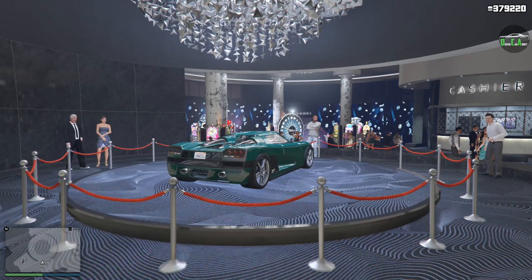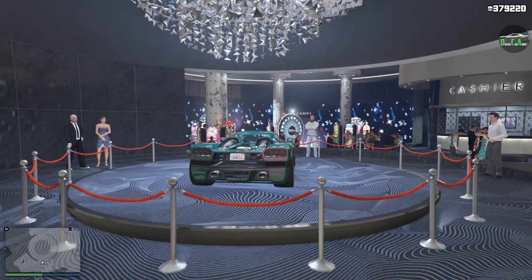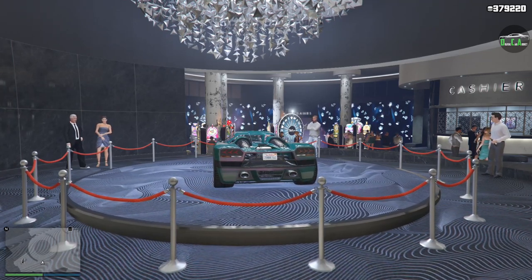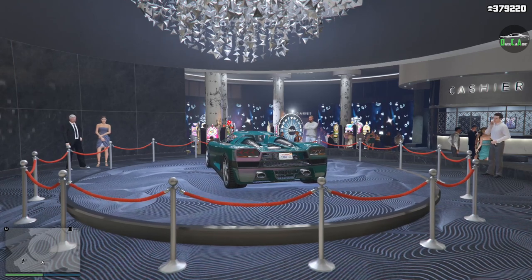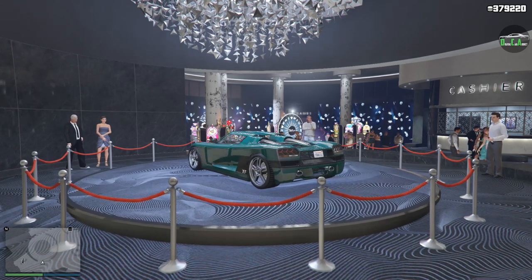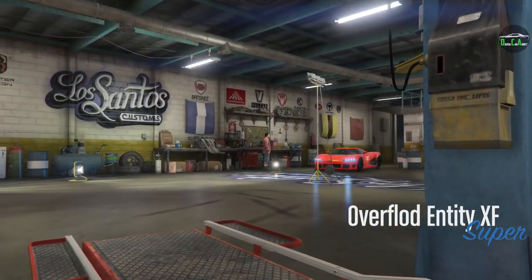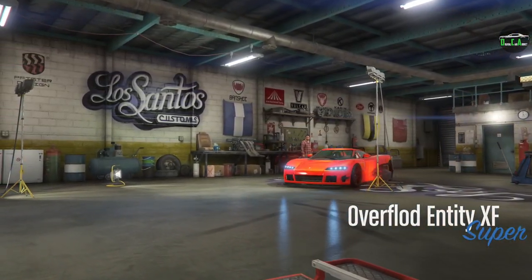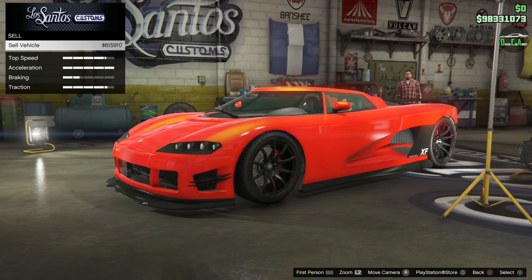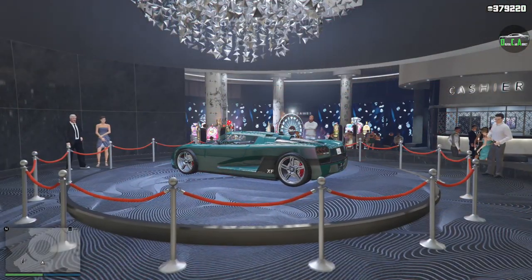This car is in the supercar class and used to be one of the fastest in that class around most tracks, but obviously that has changed over the past eight years — the Entity is now around 30th place in that class. In terms of customization, this car is pretty average for a 2013 vehicle. For those of you who originally paid full price for the Entity XF, you can still take the one you originally purchased and sell it for about $600,000 depending on your upgrades.